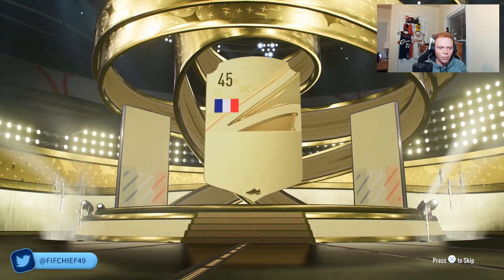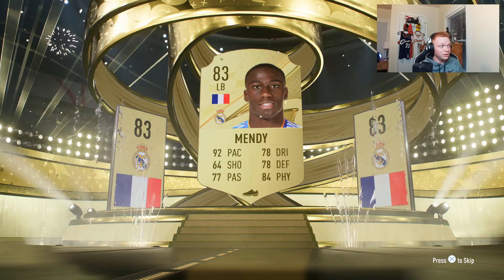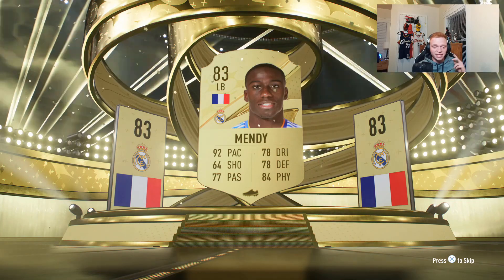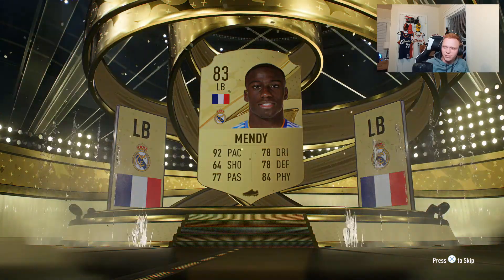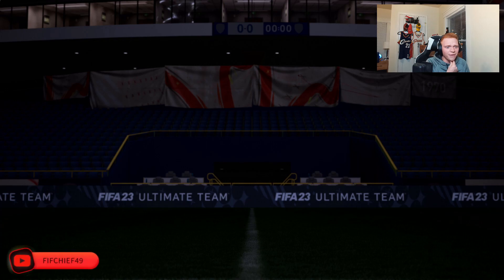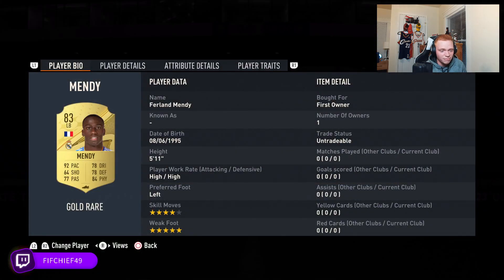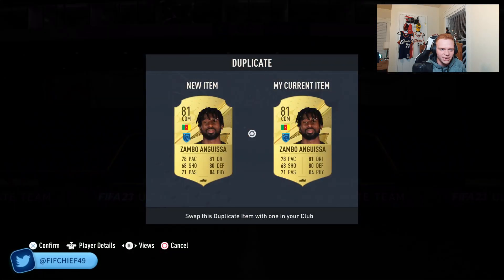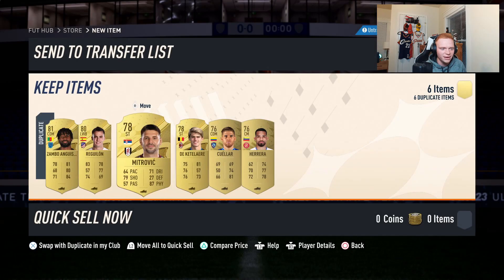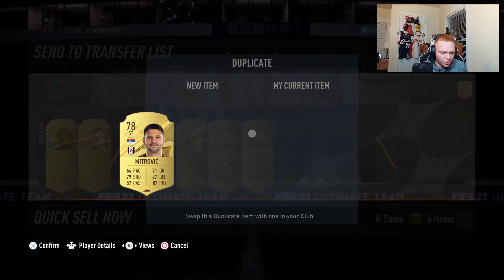I'm in a kind of weird spot where I don't know exactly what I want to upgrade for my team. Oh, Ferland Mendy — we like that! I thought that was going to be Theo Hernandez, that would have been sick. We don't mind a Ferland Mendy though, that's a decent card to have. I'm trying to think about what we have in the club — I've got that Valverde card, we could potentially try to fit those two in together. This Mendy would definitely be my best left back in the club.